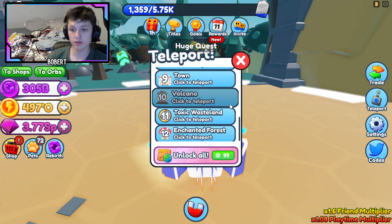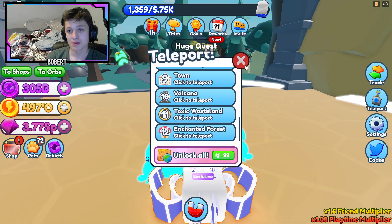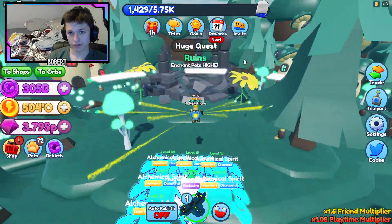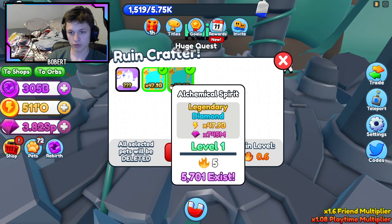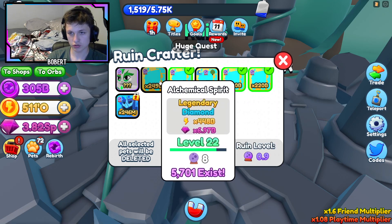Next is the Enchanted Forest — here it is, the last brand new zone! As you can see, runes are right here. They enchant pets higher. If I were to grab both of these, I'd have a combined rune level.